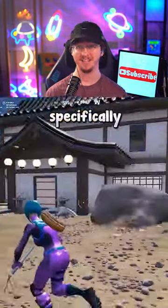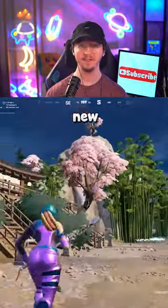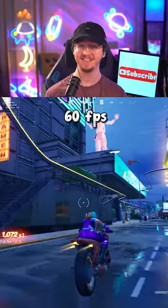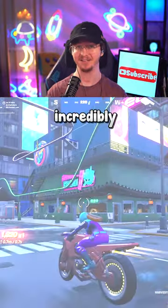Colorblind is the move this season, specifically Note 5, as it makes the new biome pop. For console, change the graphic fidelity to low and use 60fps mode. Now everything is incredibly smooth.